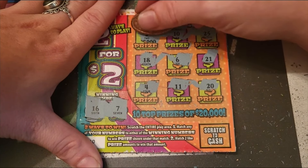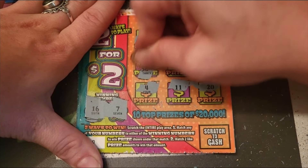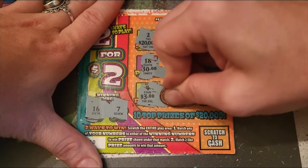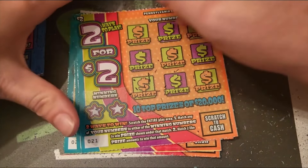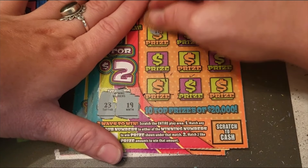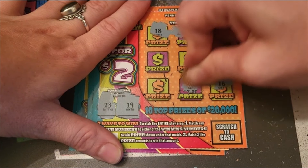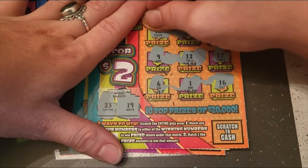No matches there. On the next one: 30, a thousand, 20, 10, 10, 200, 3, 4, and 5 — no match on any of those. Ticket 23: looking for 23 and 19 — got 18, 22, 11, 17, 16, 1, 6, 9, and 12. No luck there.